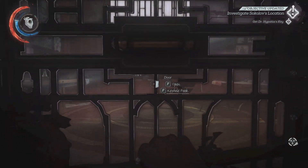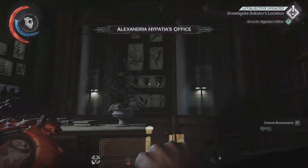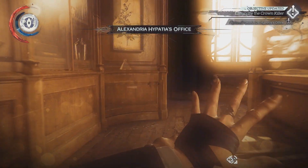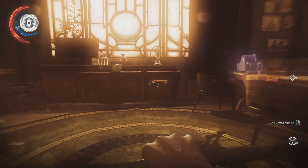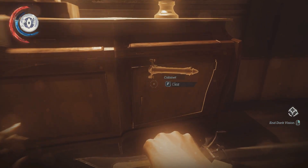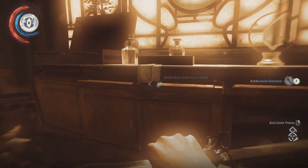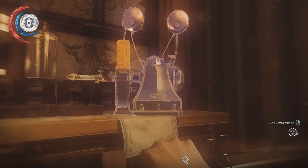So we need to get Dr. Hypatia's key - we're going to assume it's somewhere in her office. Right, let's look around. I can see a bunch of stuff. I'll take this, for example. And we've got an audiograph - let's listen to it.